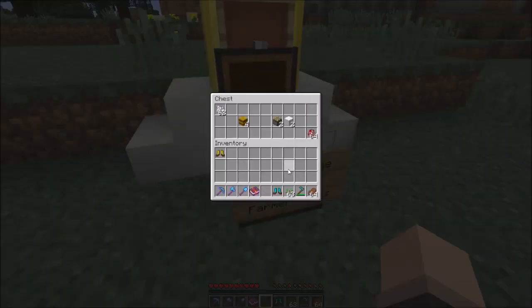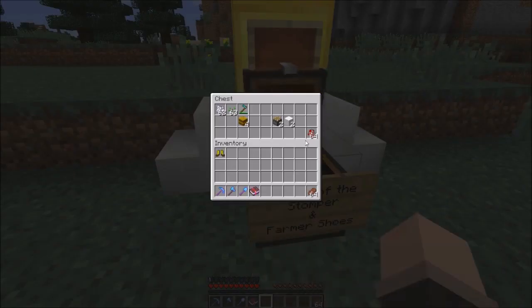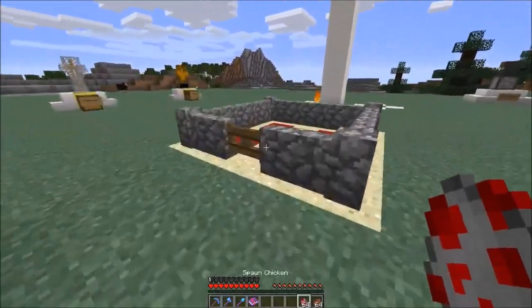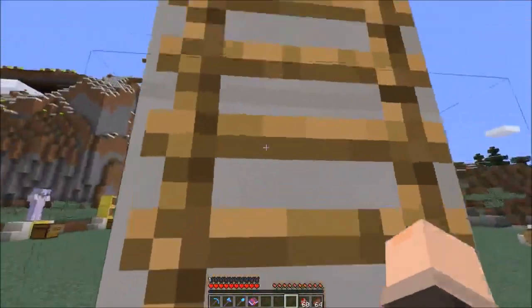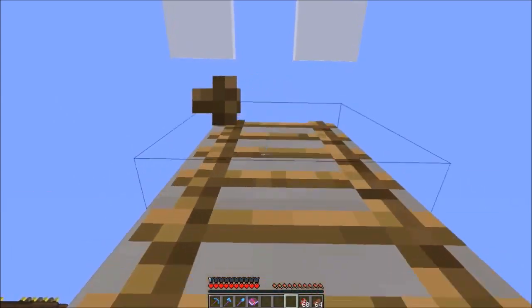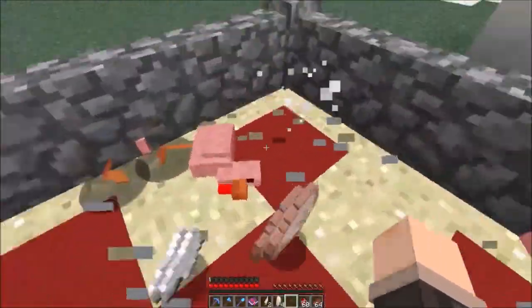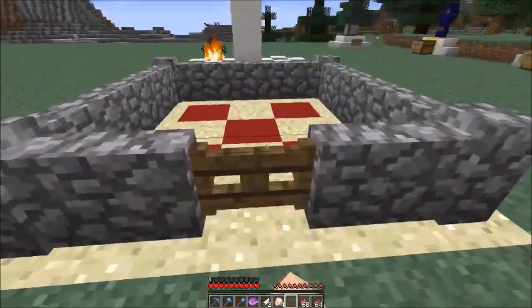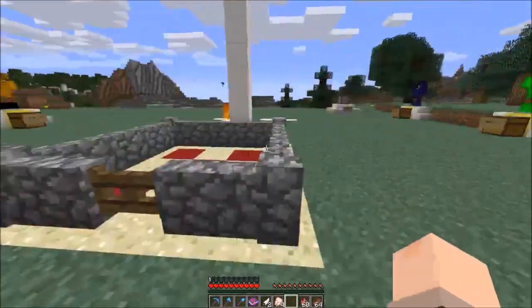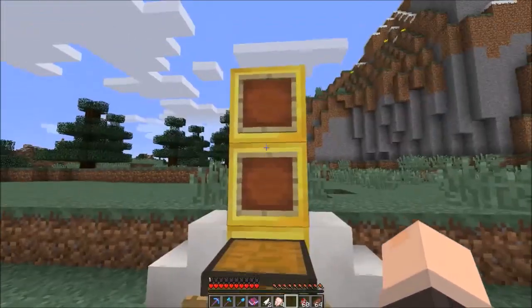The Boots of the Stomper have a really cool effect. Placing down some chickens and climbing up the ladder, as you can see we damage entities around us and also get a small boost back up. So those are the Boots of the Stomper and Farmer Shoes.